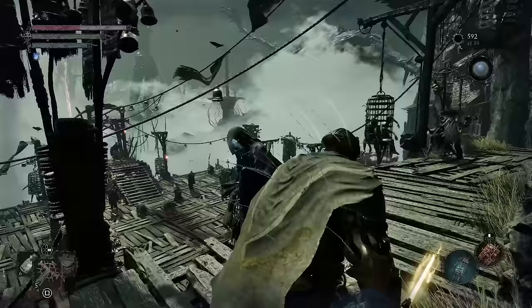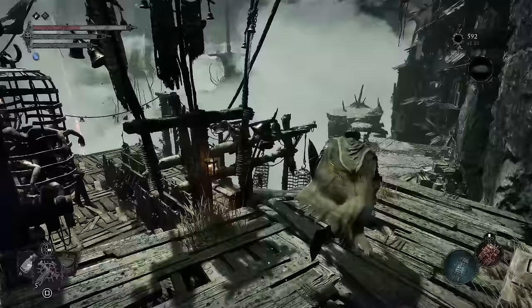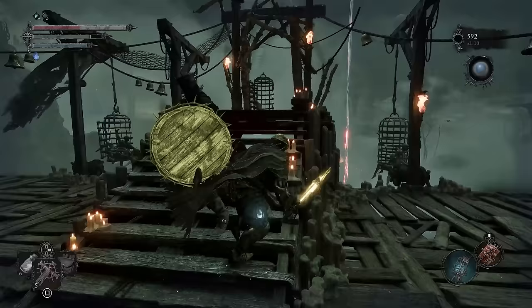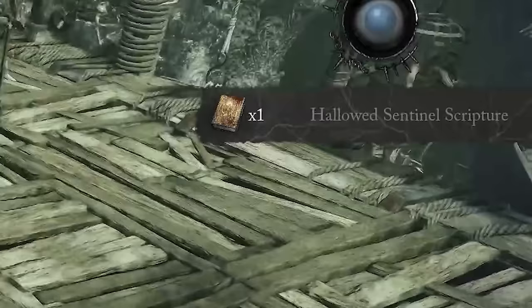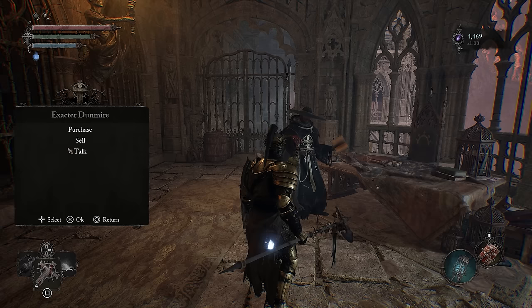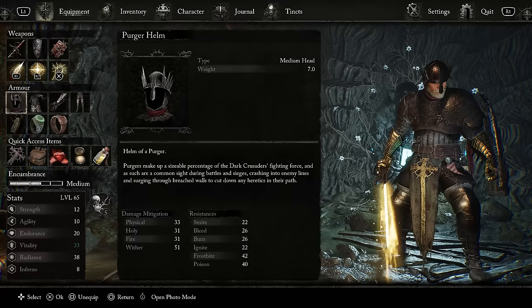You will spot that there is an archway in the very back end — this is the place you want to be. Simply head over there, ignore all enemies, and you will find upon this cage the first item, which is the Hallowed Sentinel scripture. Once you get it, bring it back to Dunmire and this is now going to give you access to a new armor set, which is the Purger armor.